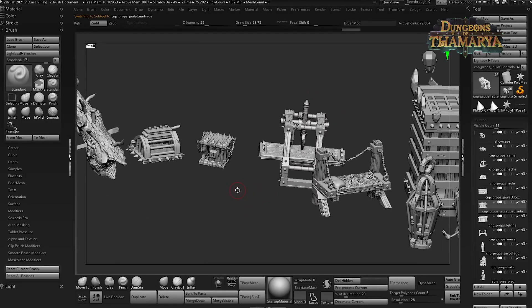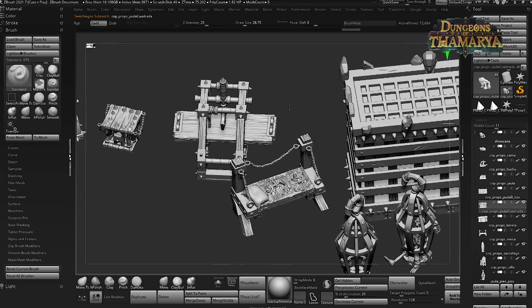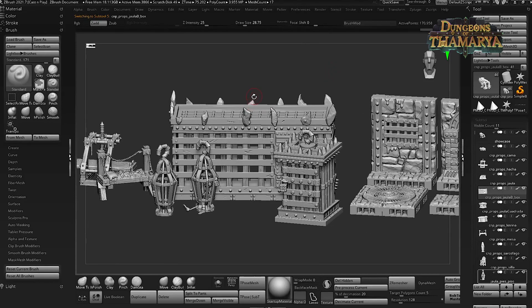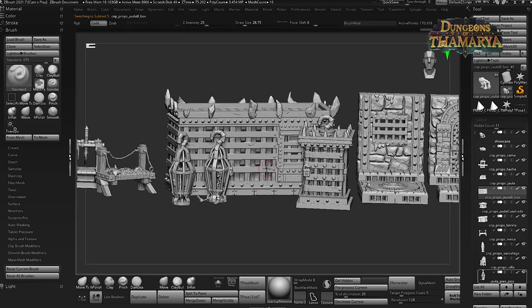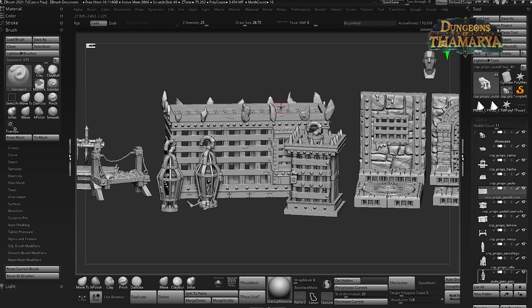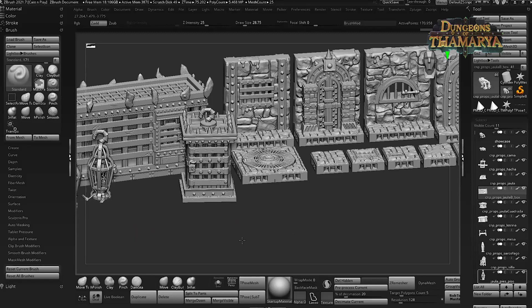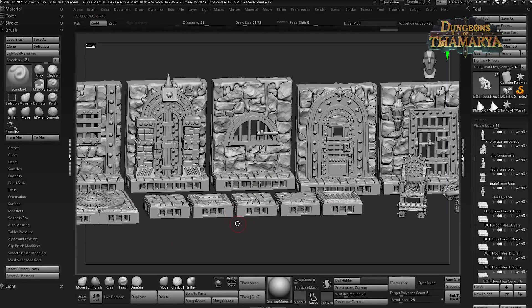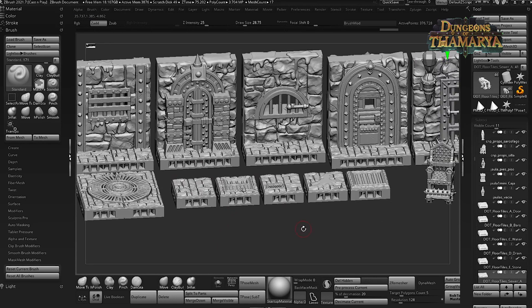Last but not least we have a lot of props and terrain. We have some things to populate the scene and also some prisoner boxes. These can be separated — they come in parts so you can have NPCs inside or even your players if they do something wrong and you want to throw them in the cage. And as always, a lot of open lock terrain — remember you can use any open lock clip you find online to attach these tiles.